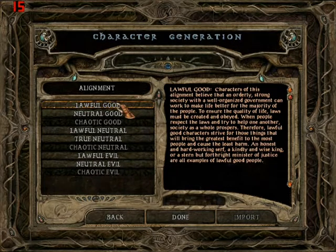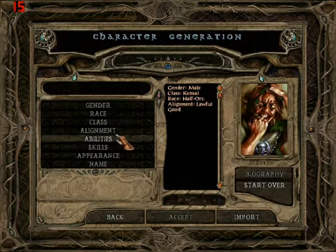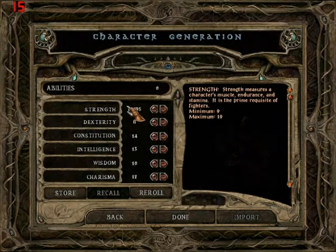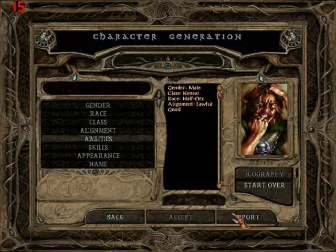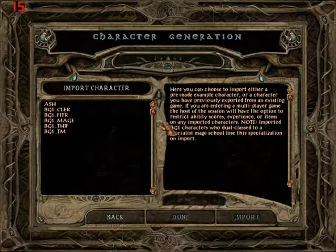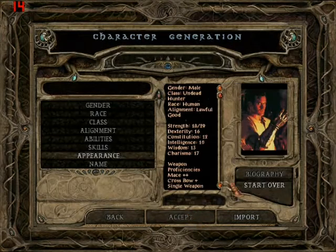If you want to be evil, be lawful evil, but just try to be something that's lawful — that's always a plus. For abilities, you can roll those and do whatever. That's a pretty good roll right there — 95, it is really good. We're going to import one of my favorite characters of all time, played by Bruce Campbell — some of you may guess — Ash from Evil Dead. That's right, he's back; he's playing Baldur's Gate.